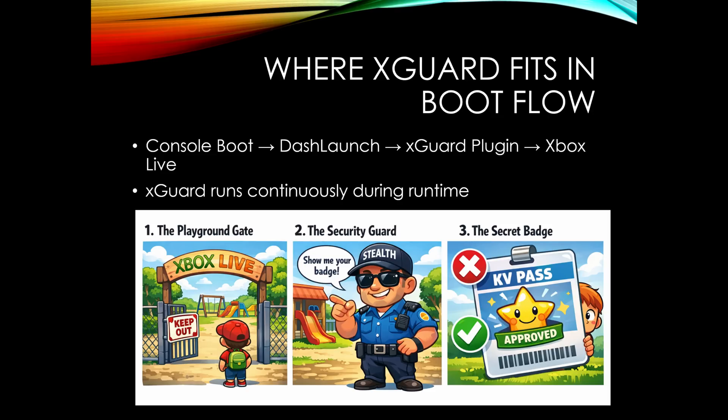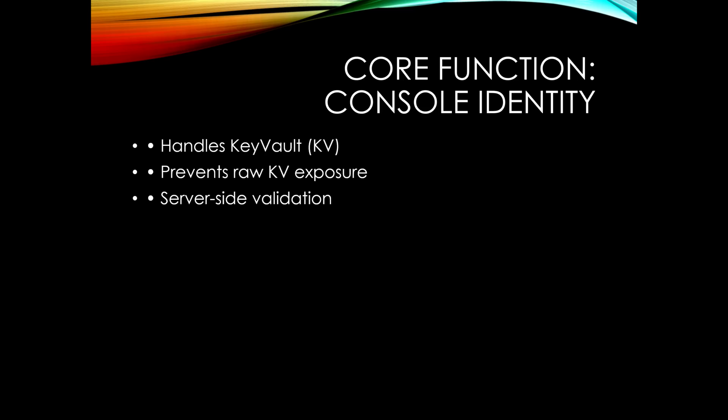All traffic must pass through Xcard before reaching Xbox Live, and that's how you actually get connected. The core function of Xcard is to manage your console identity and respond to security challenges and server validation data. This is what gets you connected so you can play online.